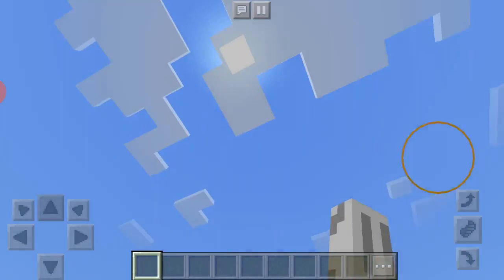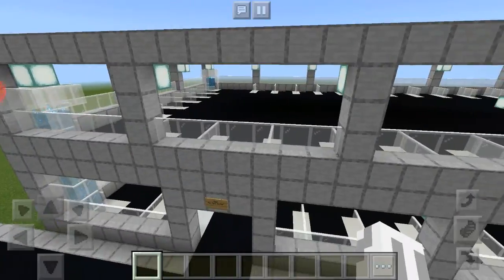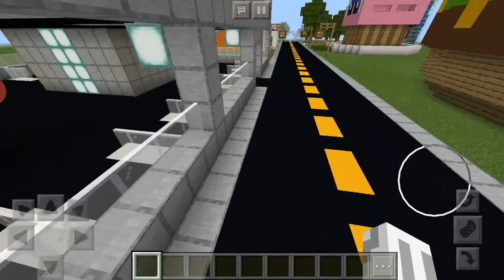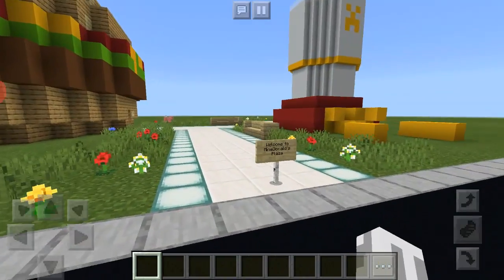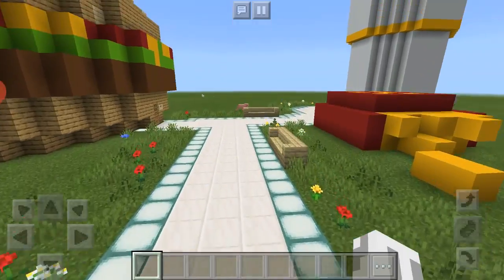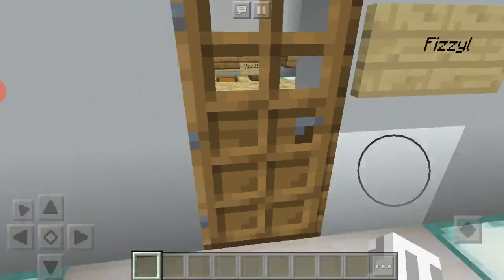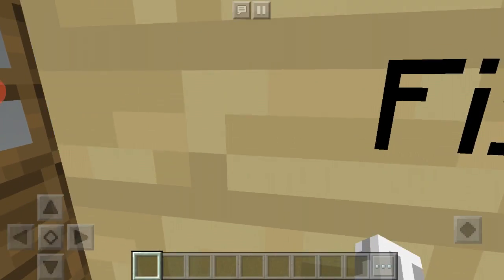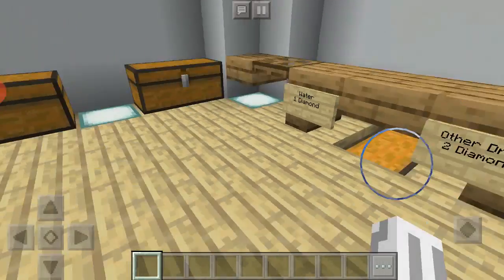I also finished this parking garage — I can't remember if I showed it in the last episode — but yeah, I have this big parking garage right here because the area didn't have any parking. This is Mine Donald's Plaza because it's like all different restaurants. I'm gonna start off with the drink, which is Fizzle. Water is one diamond and all the other drinks are two diamonds.